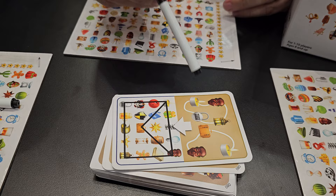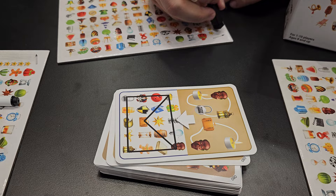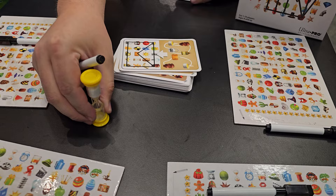Oh wow. And as soon as you know what the image is, you write it down on your player board and if you're the first one to do that, you turn your board over and you turn over the sand timer and everyone else has 30 seconds to finish. Oh my gosh.